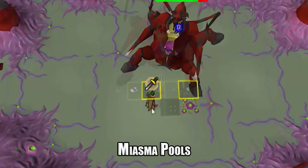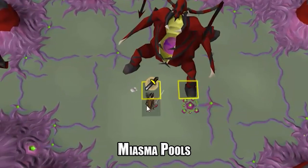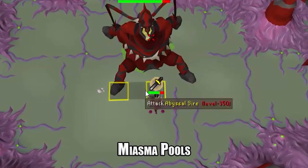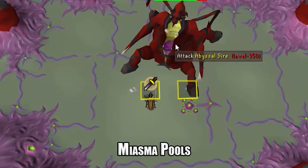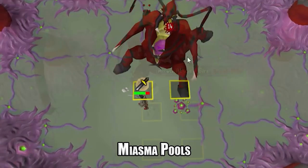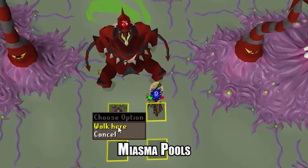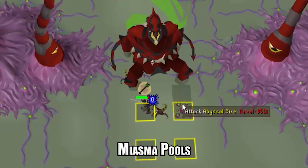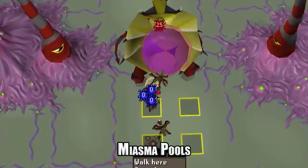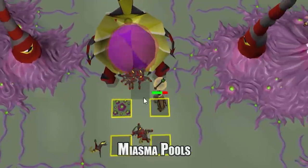The next mechanic is the miasma pools. Just like the juvenile spawns, these can occur in phases one and two and will always occur during phases three and four. For phases one and two, it is random — you just need to move two squares out of the way. For phase three, miasma will continue spawning until the abyssal sire is taken below 140 HP. For phase four, the miasma pools will only occur three times, and then you do not have to move anymore and can finish off the kill.